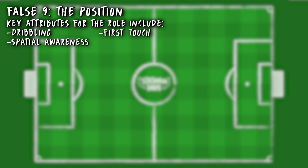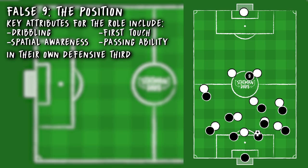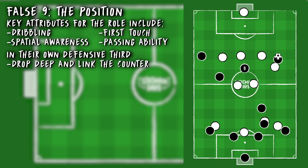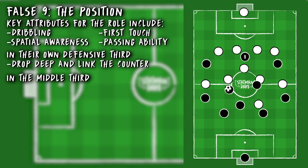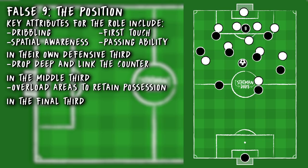A false 9 is a very technical position — dribbling, spatial awareness, first touch, and an ability to pass are crucial to this role. In terms of movement, a false 9 takes up different positions based on where the ball is. In his own defensive third, a false 9 will look to come off the centre-backs before linking the counter-attack — a key pass to his feet can release wingers either side. Alternatively, in the middle third of the pitch, it's all about ball retention, a false 9 overloading certain areas — either on the left, the right, or through the middle — making it easier for his teammates to find him but also giving them superiority and more passing options in an attacking sense.